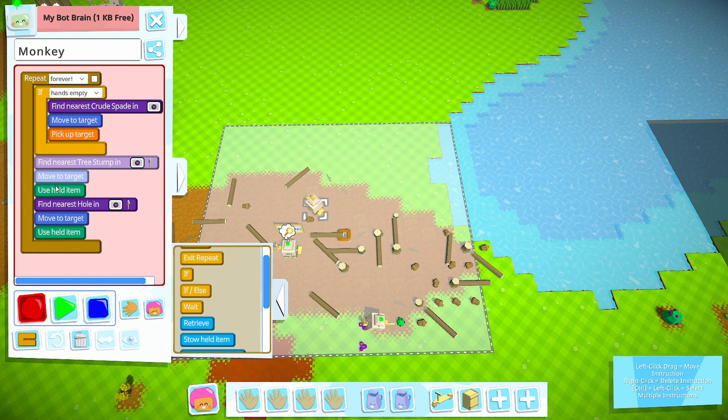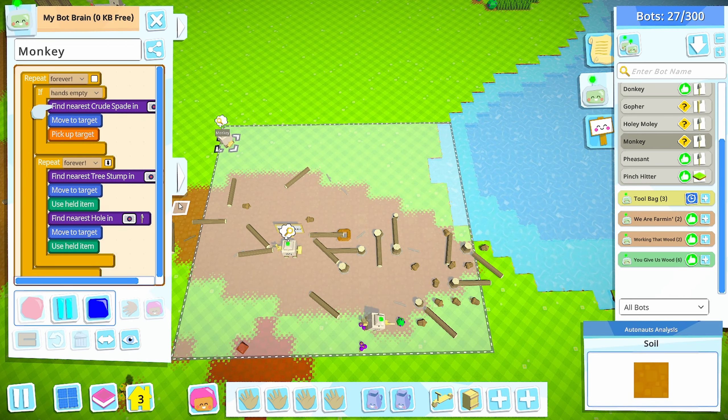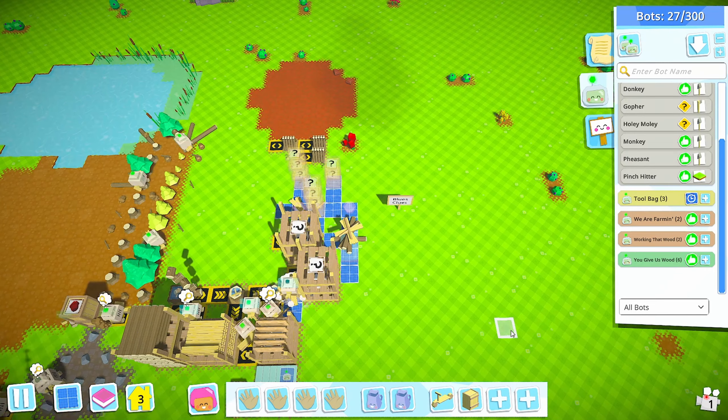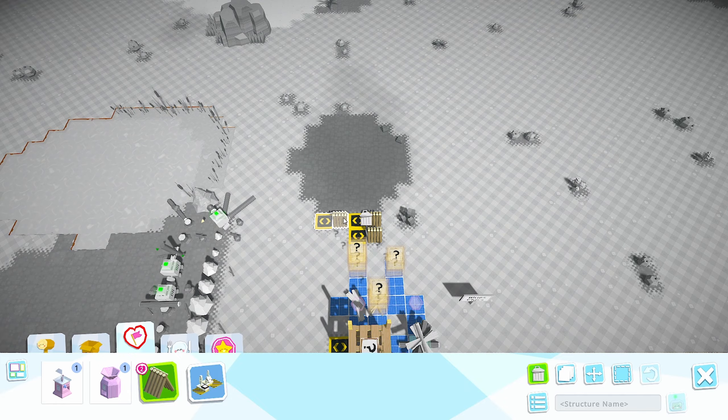He has a kilobit free so I can do this forever, then have him exit the loop so he can go get his spade. There we go, that's good. We are looking fantastic so I'm just going to kind of let this do its thing for a while - these are nice and filled up.